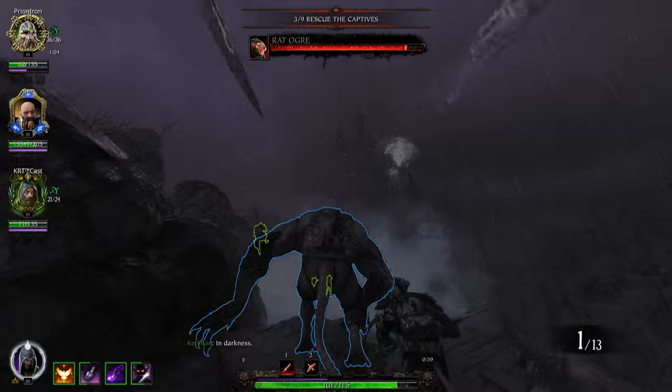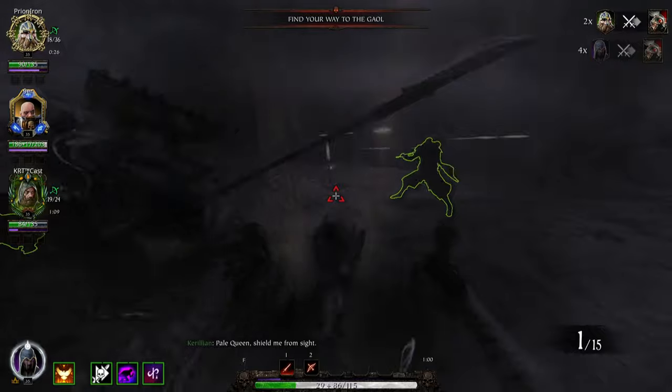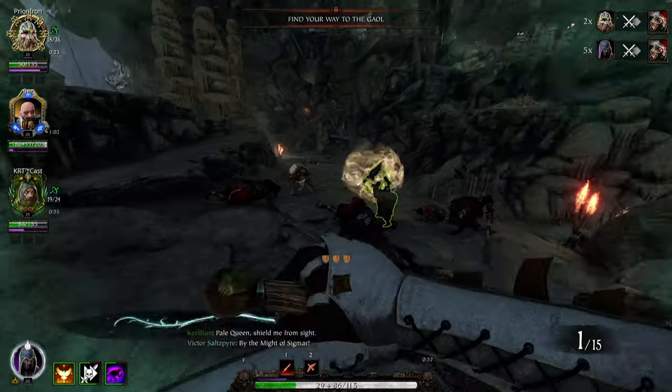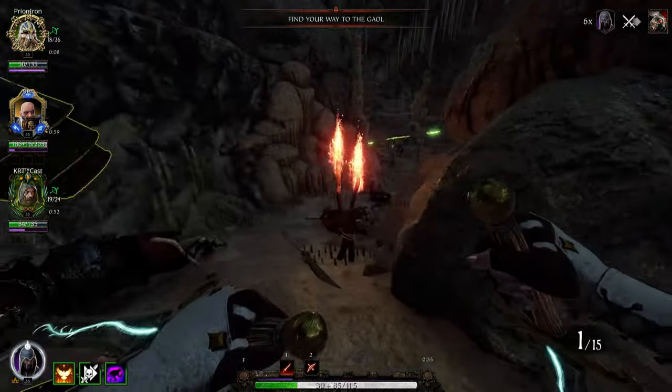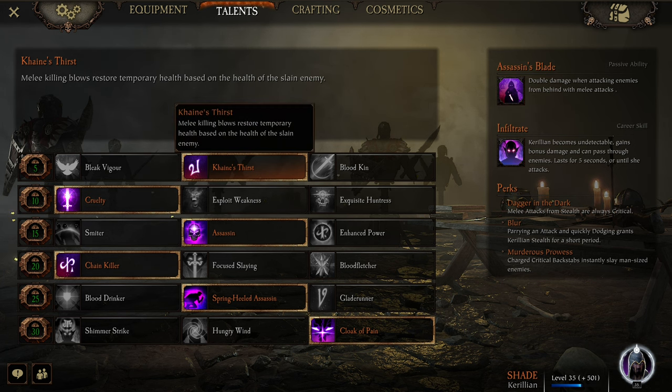This leads me into the third perk, Murderous Prowess — charged critical backstabs instantly slay man-sized enemies. I think these three perks make her a lot more fun than what she used to be. Now make no bones about it, this is a total monster killing build. For that, I'm recommending three weapons: the dual daggers, the one-handed sword, and the sword and dagger — the best three monster killing weapons. And for that, you're going to want Kain's Thirst, where melee killing blows restore temp health based off the health of the enemy slain.